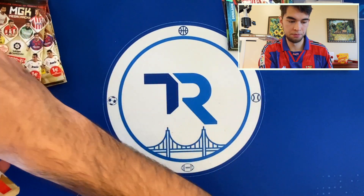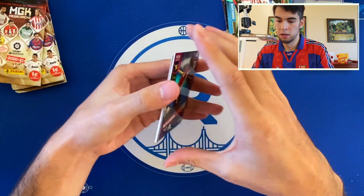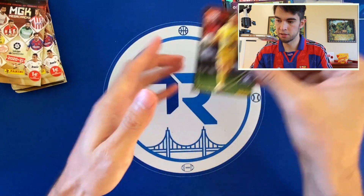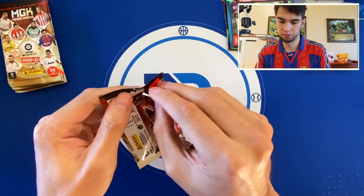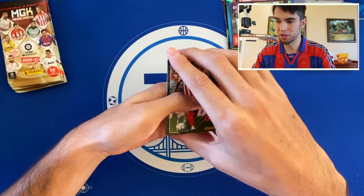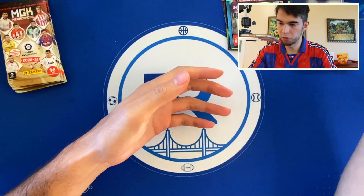Moving through it. I think this is Inaki Williams — a FIFA legend for those of you who play that game. And I'm messing up all the corners. Inaki Williams, Canales, Ruben, Juan Cruz, Andres Fernandez. Moving through. I do need to get better at these, but we're a work in progress on the channel. Correa, Guyon, Diego Carlos, Vitolo, Kevin Rodriguez, Manu Vallejo.